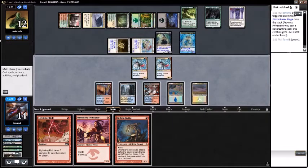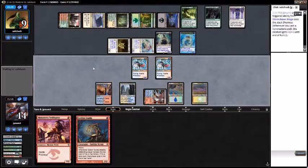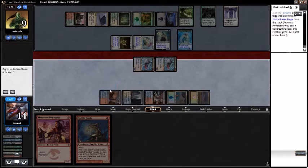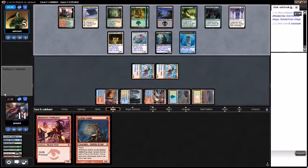Drew a Goblin Guide — still not a card I'm in particular need of. I'm going to bolt the opponent. Let's turn the guy sideways. Opponent down to five. We are getting there. We need to draw Serum Visions — Lightning Bolt would be good, I like Lightning Bolt.